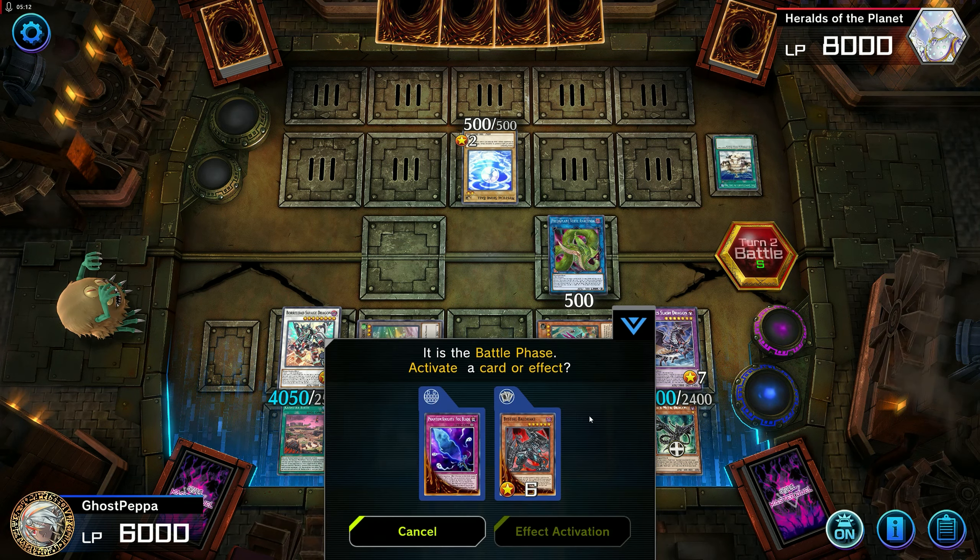I locked five zones during my turn alone. If they're playing pure Keshetira, they could easily lock all ten, even more so when the full support releases — keep that in mind for the future. Either way, they're done. Once the rest of the Keshetira support releases, this will definitely get a lot more powerful. I definitely see it being one of the top three versions of Red-Eyes, alongside D-Link and Adventure. Anyway, I hope you guys really enjoy this creative new way to play Red-Eyes. I'll catch you guys next time.